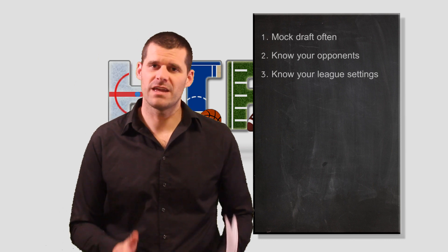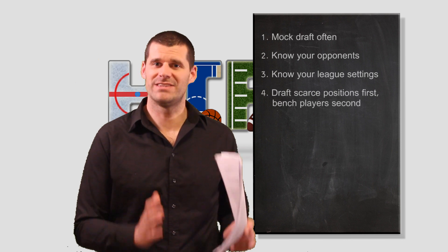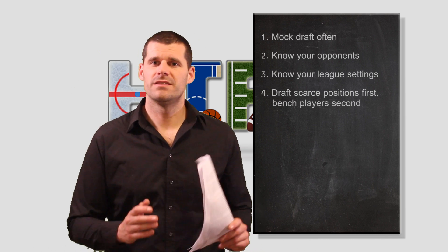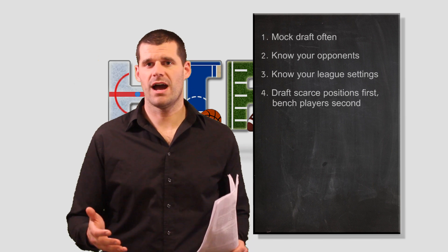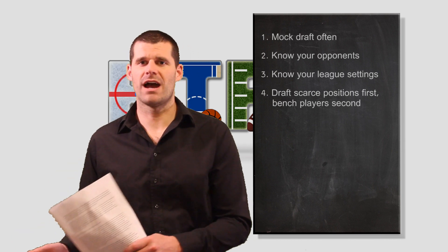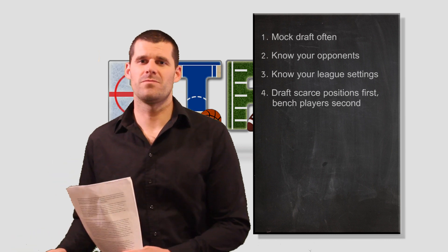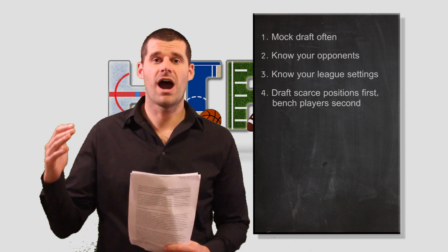Number four: when you're preparing for your draft, in the early rounds you should be targeting those players that don't have a lot of positional depth — that is, there's a great discrepancy between the higher ranked players and the lower ranked players. This will ensure that you don't fall behind all the other teams. In the middle of your draft, you can draft some of your bench players and sleepers. And at the end of your draft, target those positions with high positional depth — those are the ones you don't have to worry about drafting, because even if you get the worst option there, you're no worse off than one of your higher ranked ones.